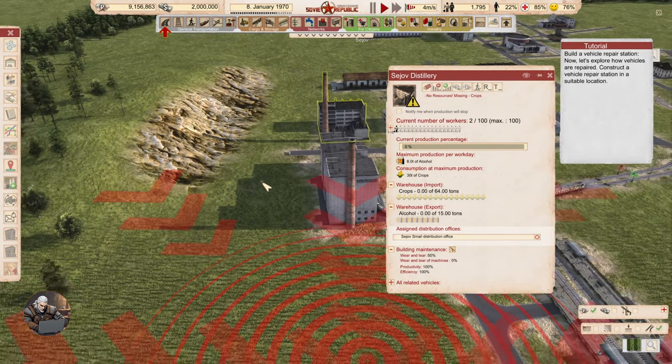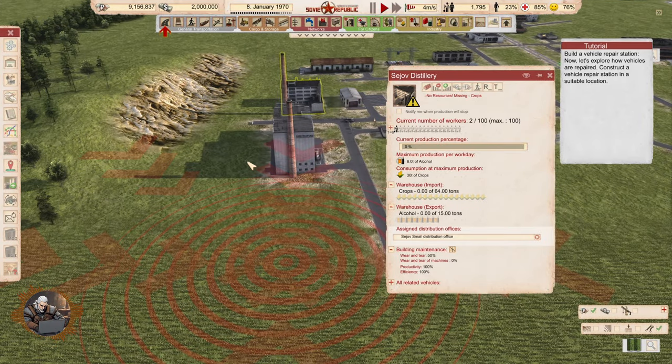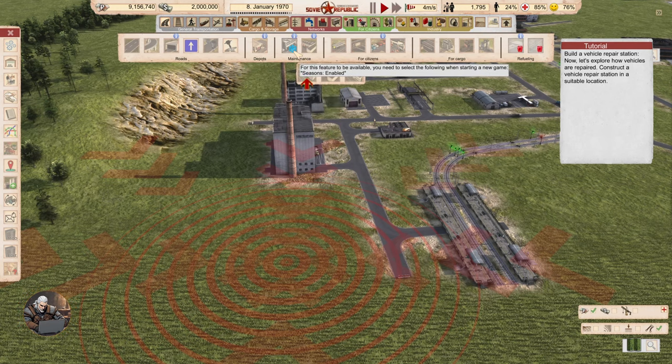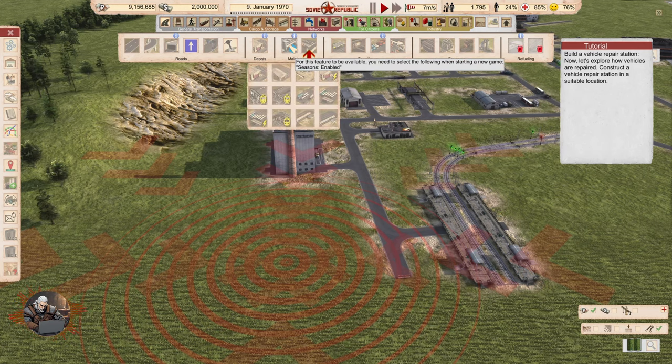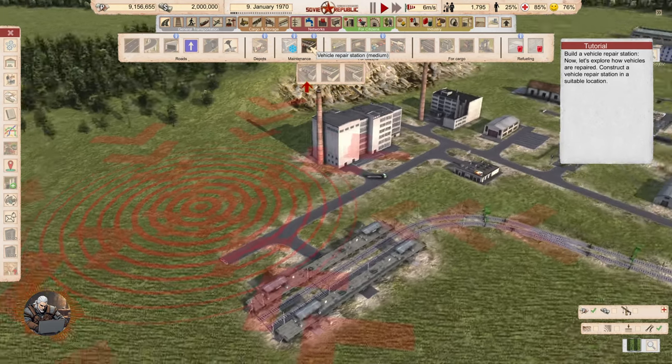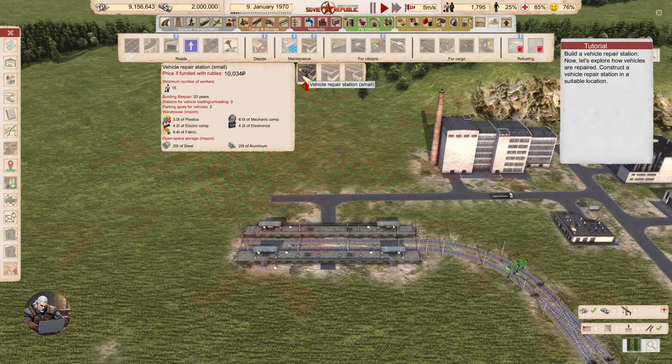Build a vehicle repair station. Now let's explore how vehicles are repaired. Construct the vehicle repair station in a suitable location. So we have a maintenance section here in the road vehicles tab. We have a building that is disabled because we don't have seasons, and a vehicle repair station — medium — here. Small, medium, large options available.